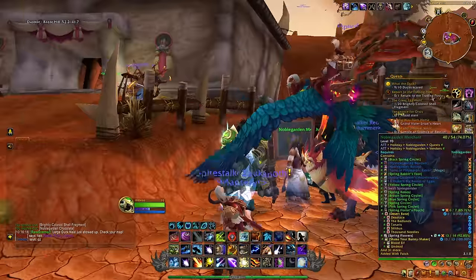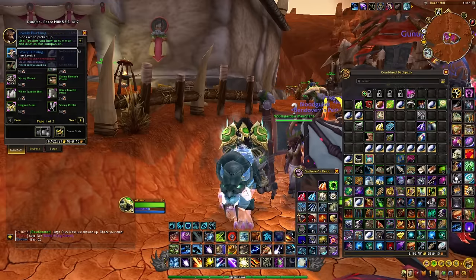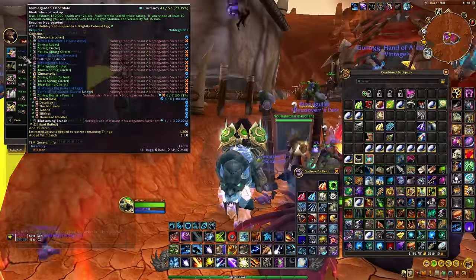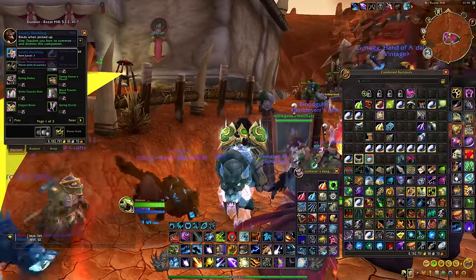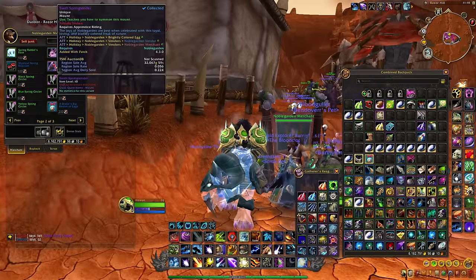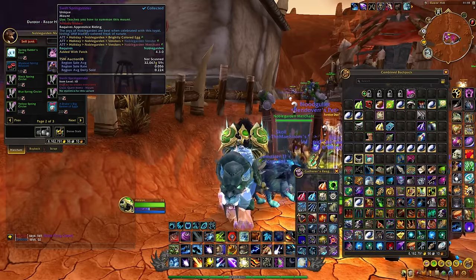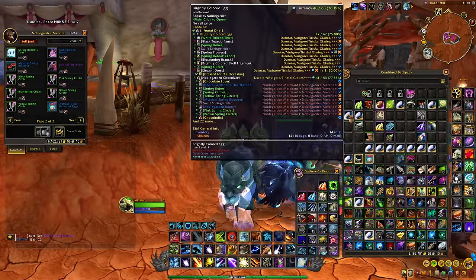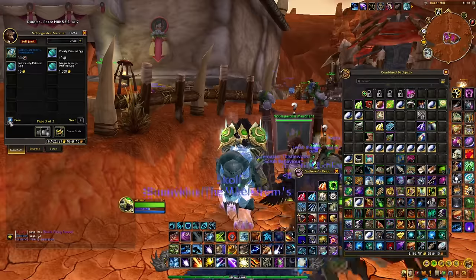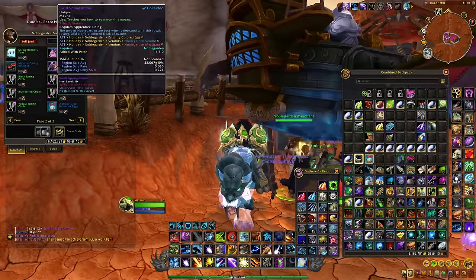There are a few ways to make some gold during this event. The first one is by farming the Lovely Duckling and selling it on the auction house — the value will probably drop after a little while since it's not too difficult to farm, but especially in the first few days and a few months from now you should be able to make some gold. Next to that we have the Swift Spring Strider, which is the mount linked to the event — you will need to farm 500 chocolates to buy one. Keep in mind you also have a very small chance at getting the mount and possibly the pet from the brightly colored eggs.